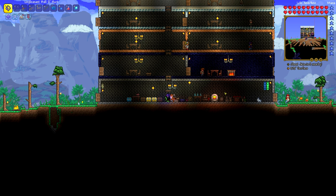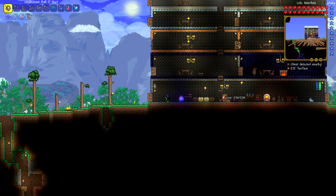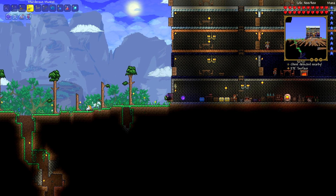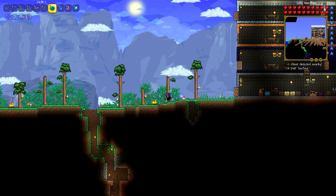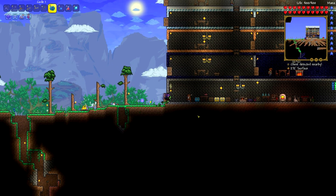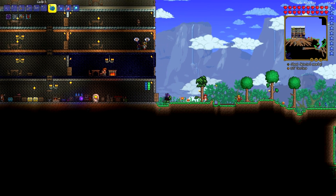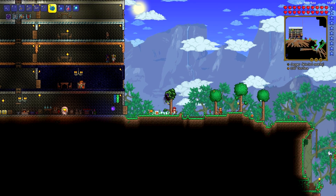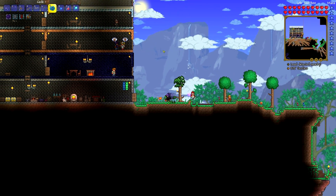So last episode, we went past the dungeon on the right of the world, and we found more corruption, and we were able to defeat the Eater of Worlds with our keen Vilethorn. Now we have one — well, kind of two tasks. The first is to beat Skeletron — Skeletor, that guy, the big skeleton dude — and also to beat the Wall of Flesh.